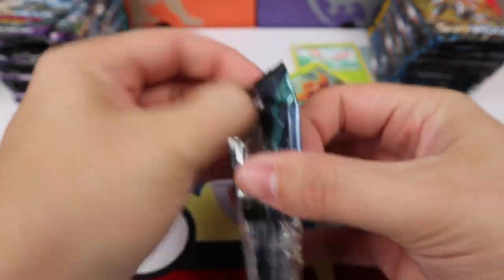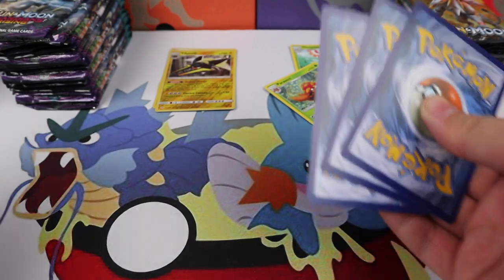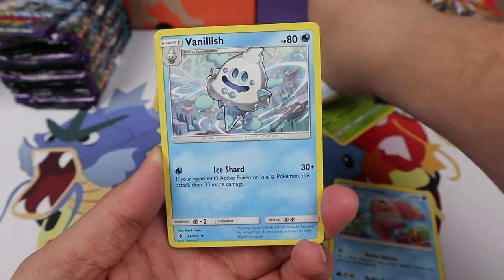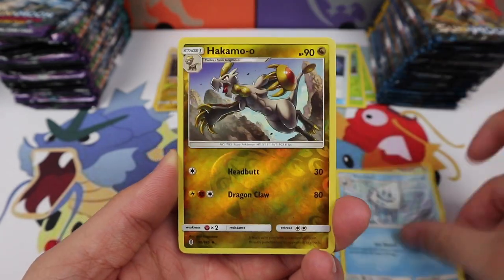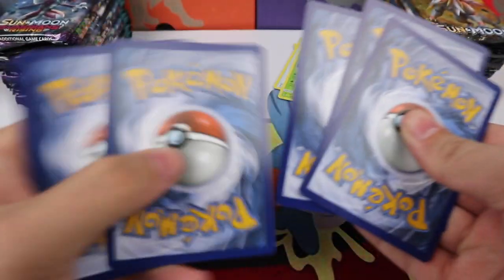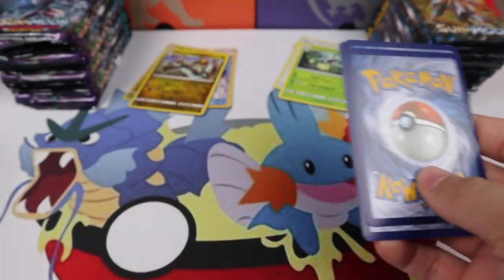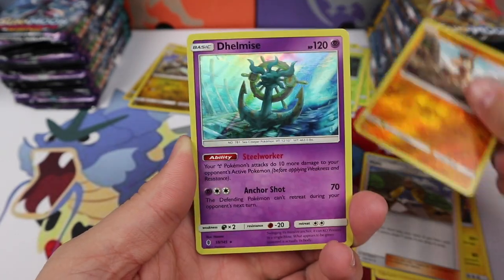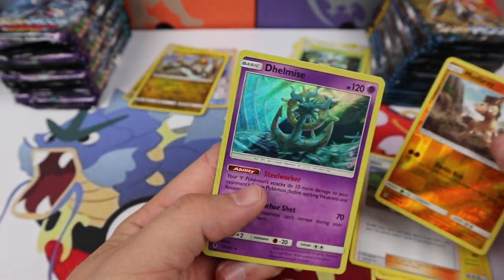Do some Guardians Rising now. So if you watched the first video, you will know that we didn't get any secret rares or hyper rares. Oh, Choice Band — that's pretty good. We are definitely looking for those this time around, because hopefully we get at least one in these boxes. We have a Whimsicott, Alolan Graveler, Hala, Mudbray, and Delmise.